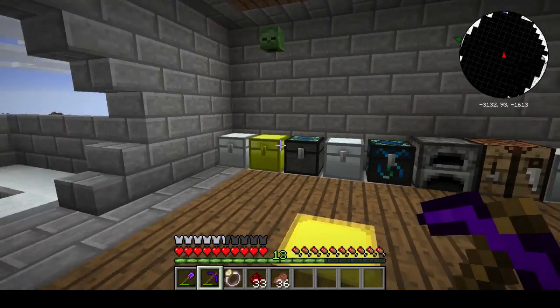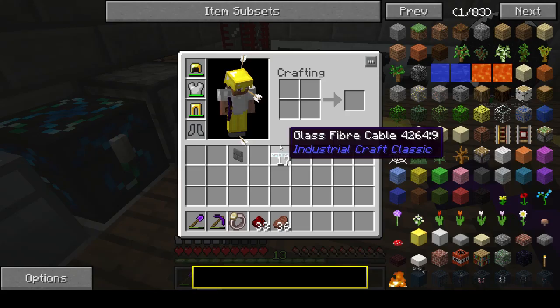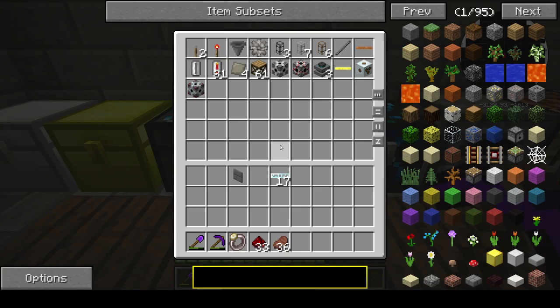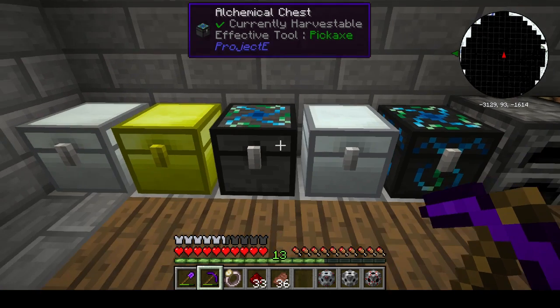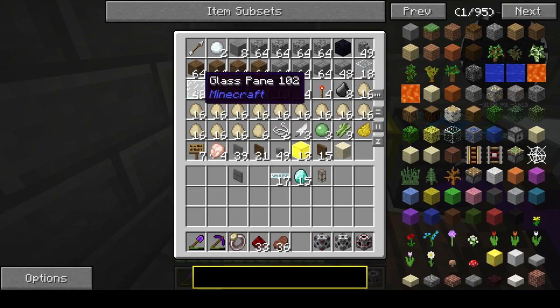So what we're gonna do today is get those glass fiber cables — these ones — and we're gonna make a shit ton of them. We're also gonna set up the rest of this system. We've got wooden pipes for what I need — we need one of them — and we need diamonds. I think we're gonna need a lot of diamonds and glass.